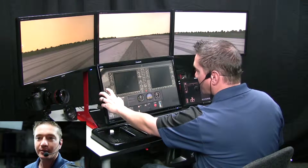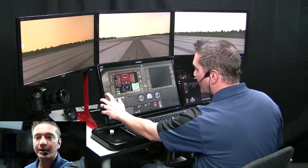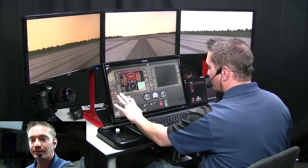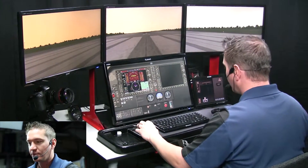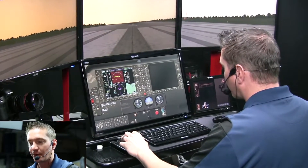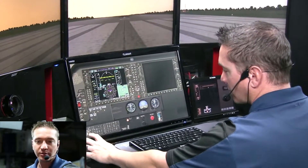I'm going to go ahead and arm the standby battery here. Battery master switch on, alternator master switch on, beacon and nav lights on. Adjust the mixture, adjust the throttle — so mixture full rich, crack the throttle about a quarter inch, and go ahead and start the magnetos here.